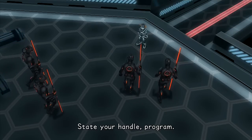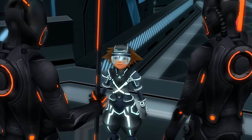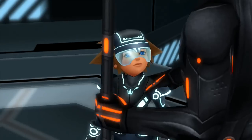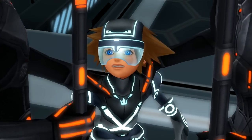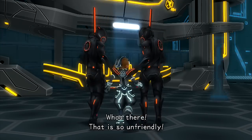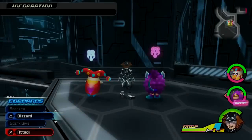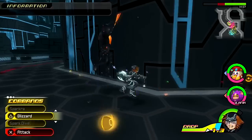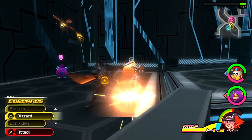Identify. State your handle, program. I don't have any handles — but the name's Sora. Verifying handle, Sora. Handle not found. Stray program recognized. Isolating for quarantine. That is so unfriendly! Quarantine? More like about to be set for execution. Now our job is to escape the guards. These guards do not play around — they pack bombs, they pack weapons. They're not like the Dream Eaters though; they're native to this world.